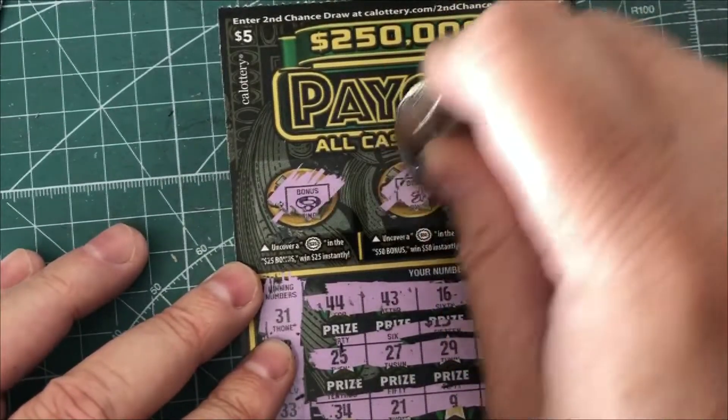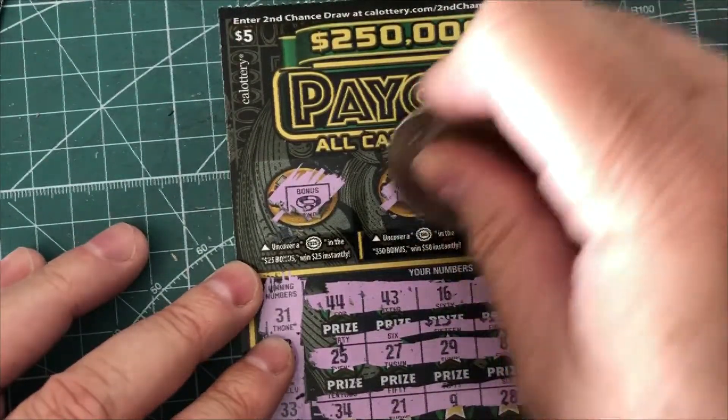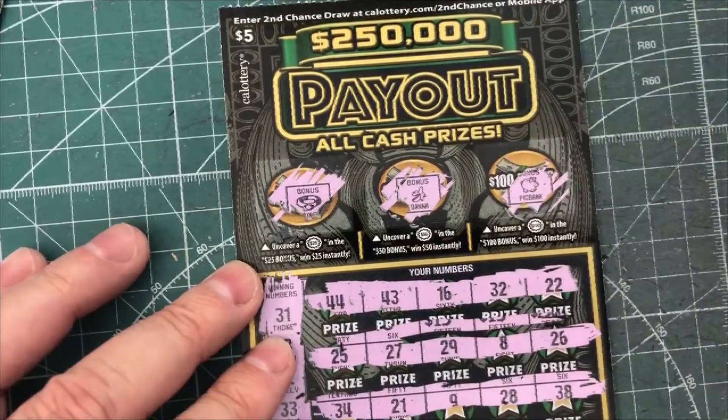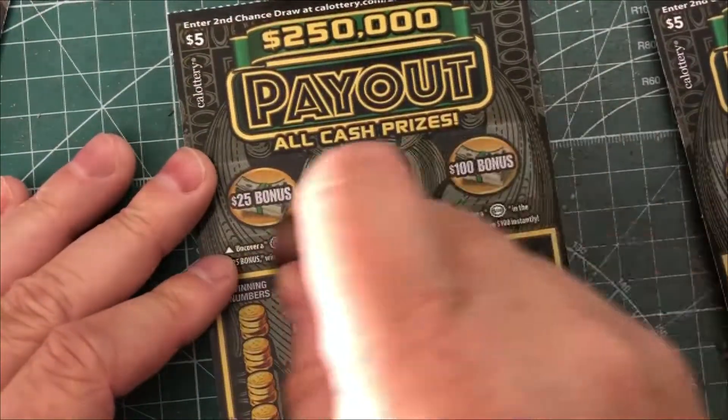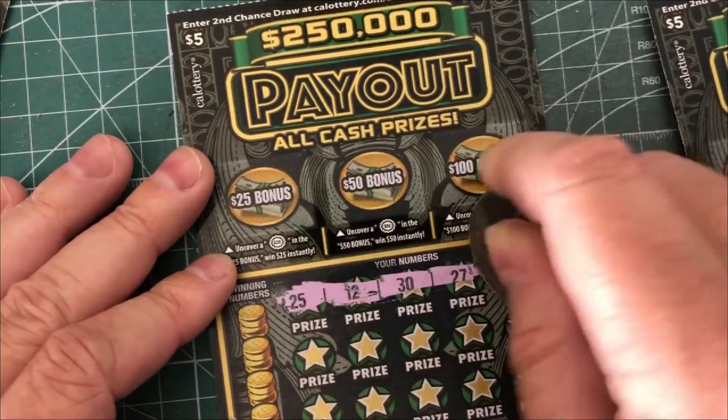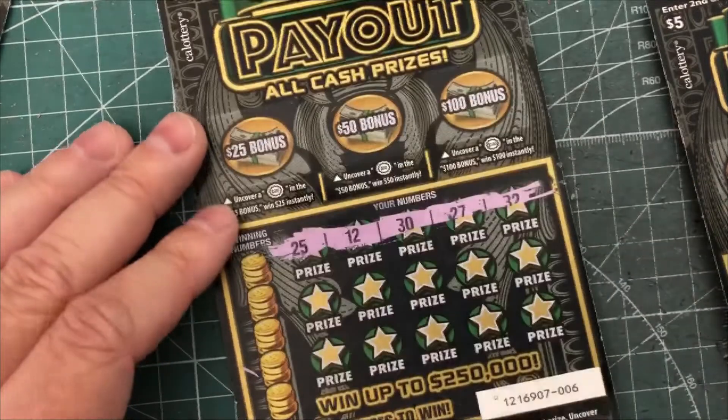No win there. It's a ring. That one is, I think, a banana. And that one is a piggy bank. So nothing on our second one. Halfway through this session. Hopefully we can get a win off of this. Need to get some matches or some multipliers.